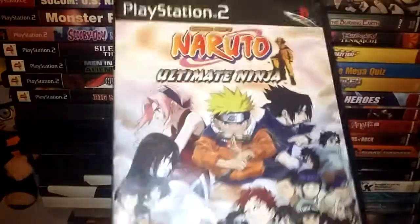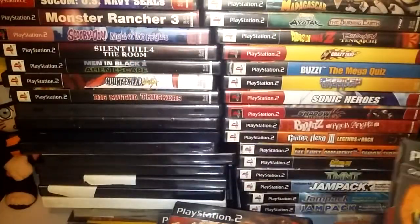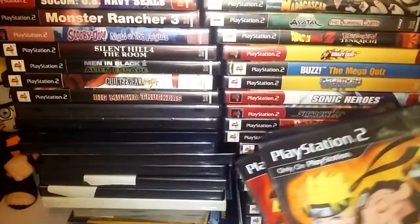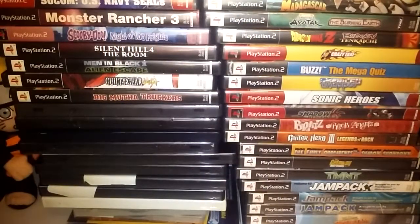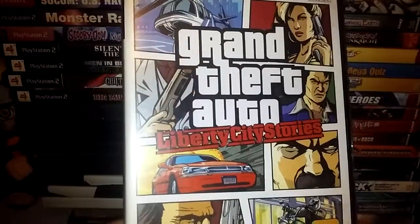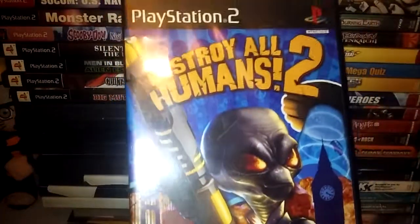Naruto Ultimate Ninja 1, 2, 3, and one only on PlayStation — I guess a fourth. Juiced. Legends of Wrestling. Grand Theft Auto Liberty City Stories — some of their Grand Theft Auto ones actually have a map for them. Destroy All Humans 2.